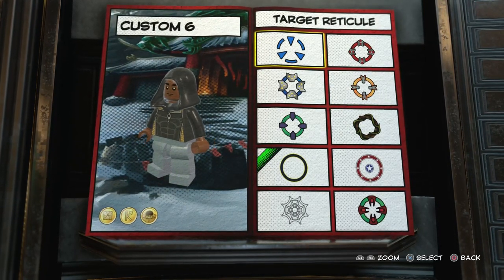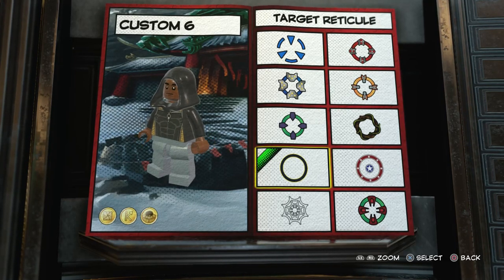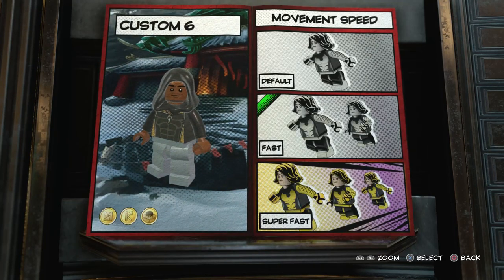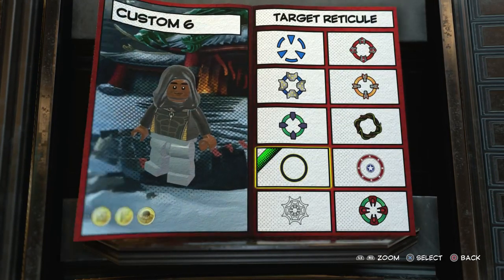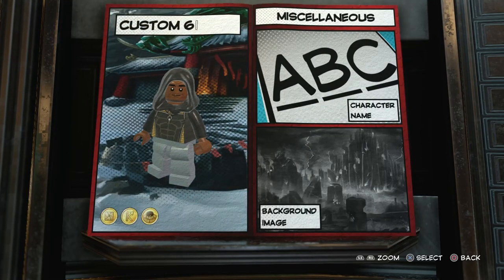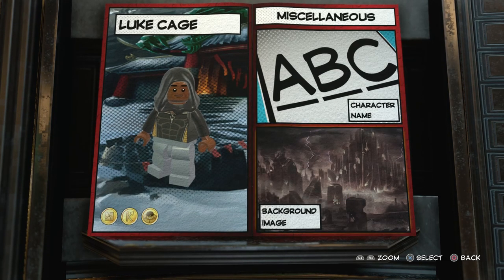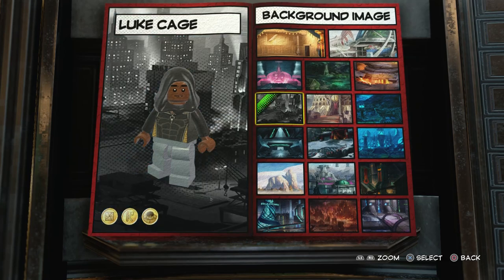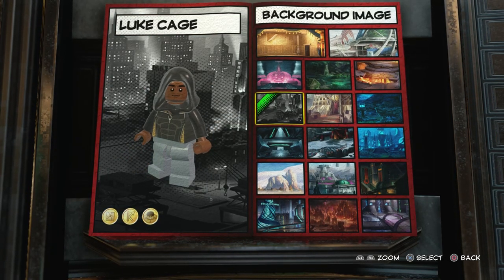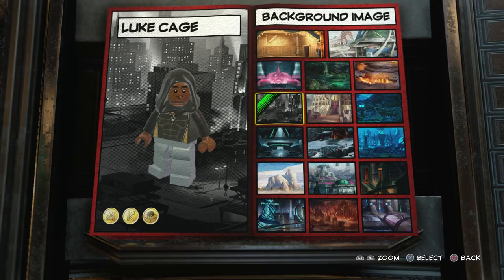Then you want to go to the target reticle — I think we'll just go with that one; I use it a lot but it works quite nicely. We won't have any movement speed. And that's it. Now, of course, we're going to name him. We're going to go to miscellaneous and name him Luke Cage. Got to put it in caps because the game registers everything in caps, so it just looks better. Luke Cage. There you go.